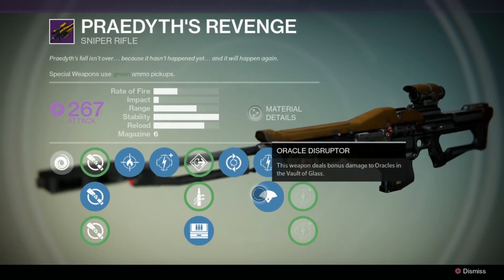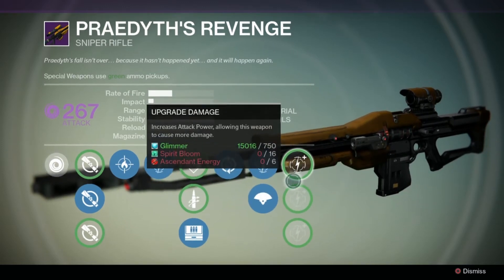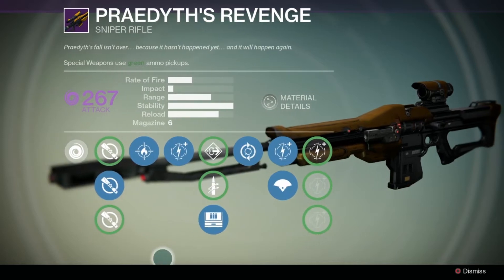Finally, we have Feeding Frenzy: kills with this weapon increase reload speed for a short time. After that there's a damage upgrade, and we also have Oracle Disruptor — because this comes from the Vault of Glass, it increases damage upon Oracles. After that it's just damage upgrades, nothing too special.